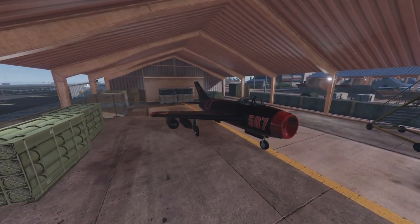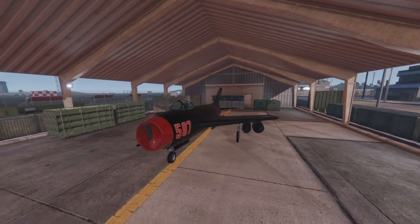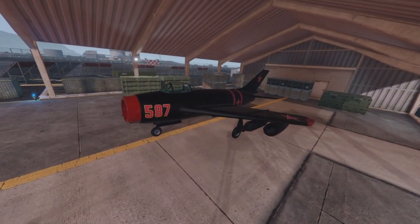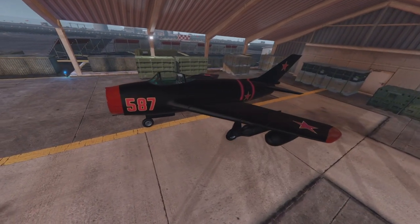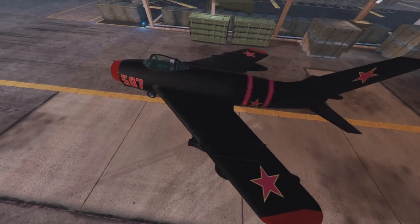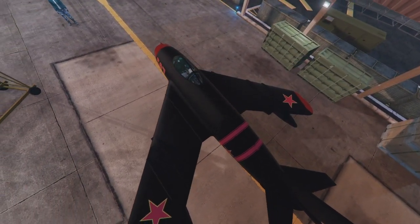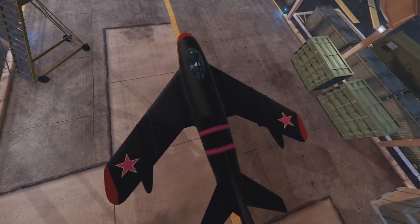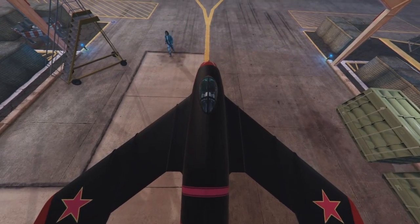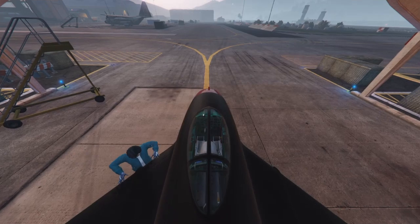The V-65 Molotov — one of my favorite aircraft in GTA Online. This plane right here is based on the MiG-15 Russian aircraft, and it is one of the first successful aircraft and one of the fastest in real life. When they added this aircraft to the game, although it is considered one of the fastest aircraft in the game, it is sadly considered the worst dogfighter. Today we're going to talk about the V-65 Molotov, the aircraft that could have been more.